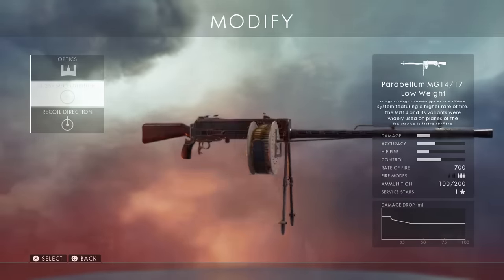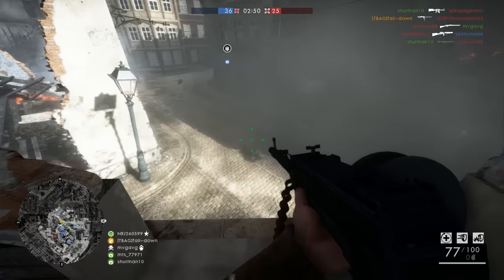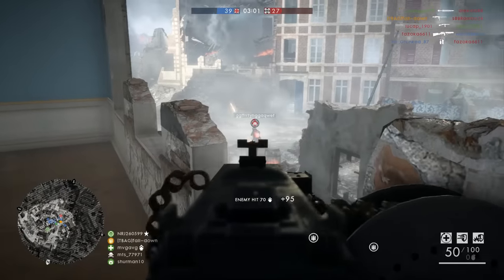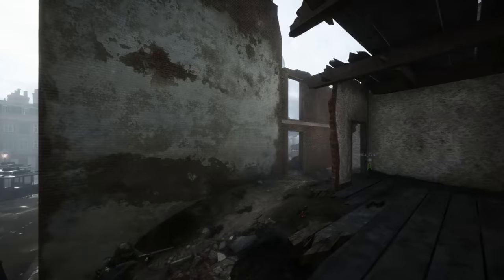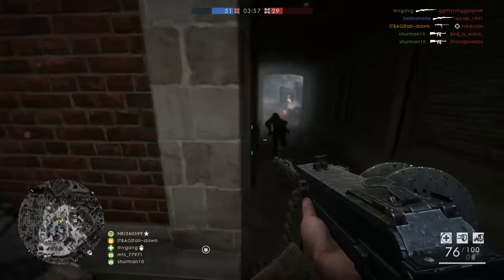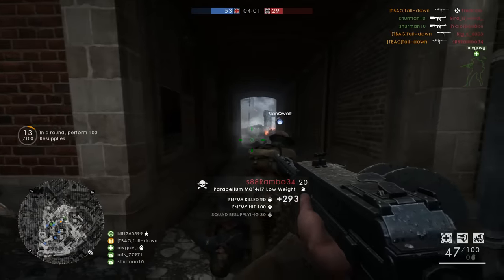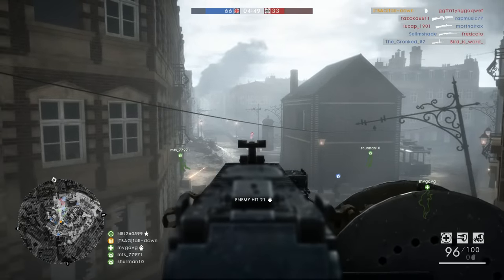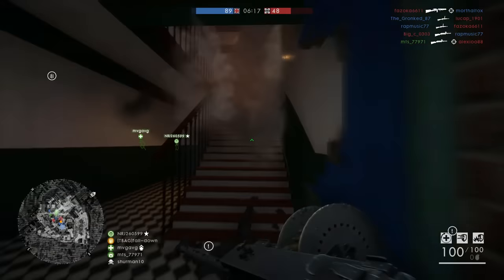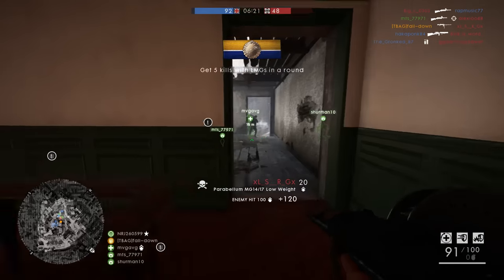The number one spot goes to the Parabellum MG14/17. Most of you probably saw it coming — you know I love a high rate of fire weapon, and at 700 rounds per minute this LMG definitely delivers. In close quarters it's pretty much unrivaled, with one of the fastest time-to-kills out of all LMGs. The recoil and accuracy aren't the best, but if you can tap fire you can manage longer range engagements. With the bipod, it becomes a 700 rounds per minute laser beam — it's insane, and that's why it's number one.